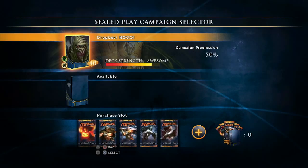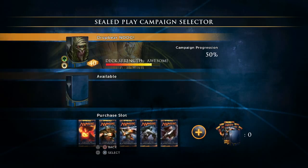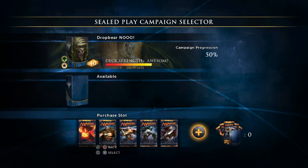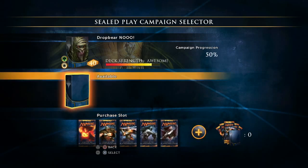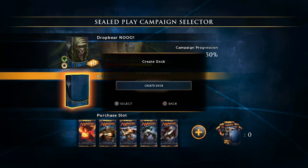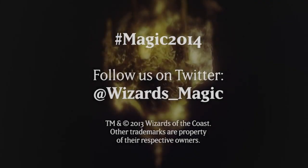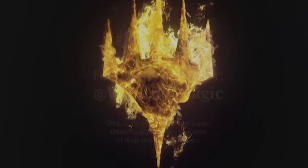If you decide that you really like sealed play, the base game comes with two free slots and more are available for purchase. Every time you select a new slot, you get a new set of six booster packs that you can open, and then three more that you unlock to make a unique deck every time. That pretty much explains sealed play for Magic 2014 Duels of the Planeswalkers. If you have any questions, follow us on Twitter at wizards_magic, and we look forward to playing the game with you when it releases later this summer.